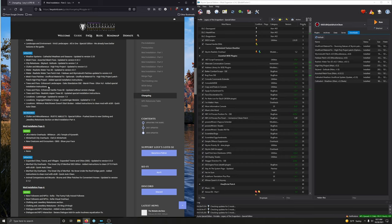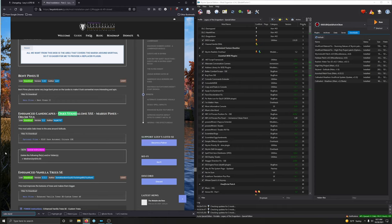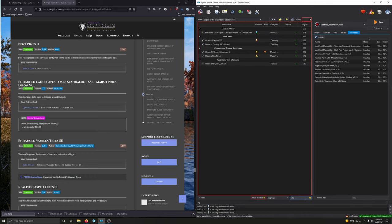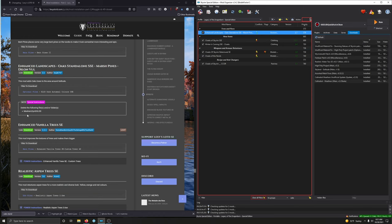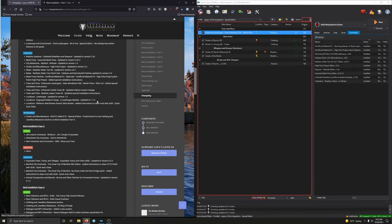Trees/flora — Enhanced Landscapes, Oak Standalone added with special installation instructions. Type in 'oak standalone' — there it is, Oaks. We're at version 2.1 and it's version 2.1, so we don't need to update the mod itself — just follow the special instructions. Right click, open in explorer, go into meshes and delete the Dindalad folder. That was easy.